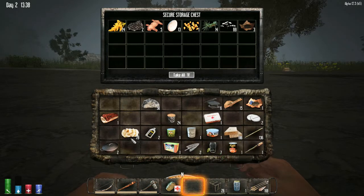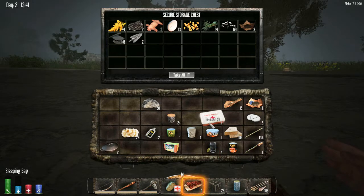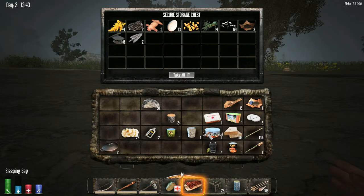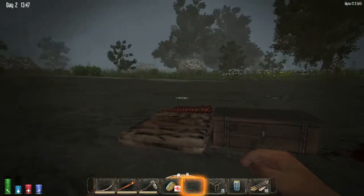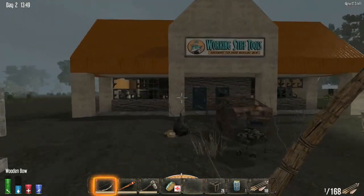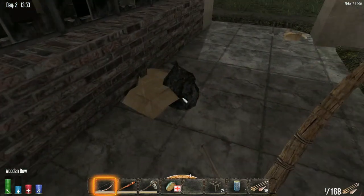We should put our sleeping bag down, put some scrap iron in there, arrowheads, and hold on to the food. We'll drop our sleeping bag right there — if we die, that's where we'll spawn, and that's not too shabby. Those doors are pretty heavily barricaded, but luckily the windows are not, so let's search the trash.